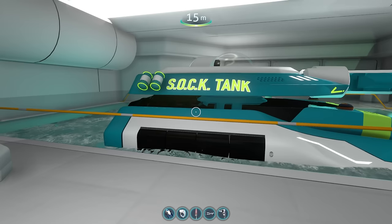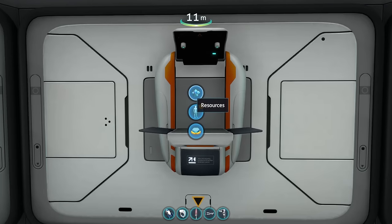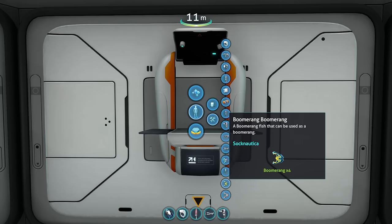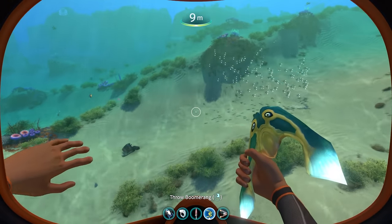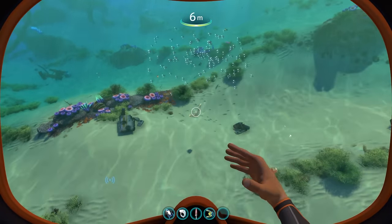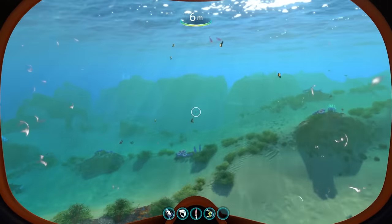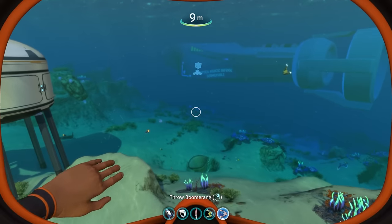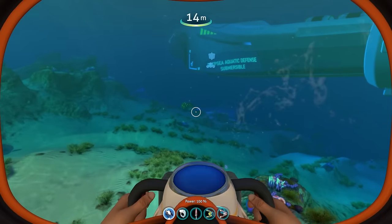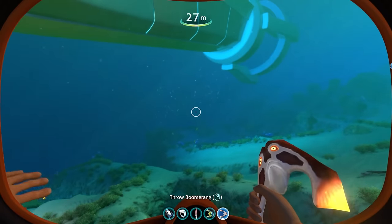There are also a few new items added to the fabricator in the tools section: a Boomerang and a Magmarang. The boomerang does damage and comes back to you. The Magmarang is more powerful — it creates a whole explosion since it's a magma one — and also returns. These are cool little additions, probably very useful for killing leviathans and creatures. Testing it on a gasopod, it kills it in one hit.